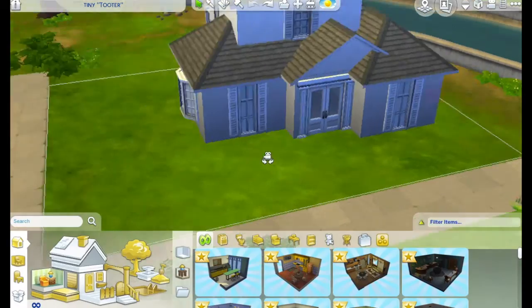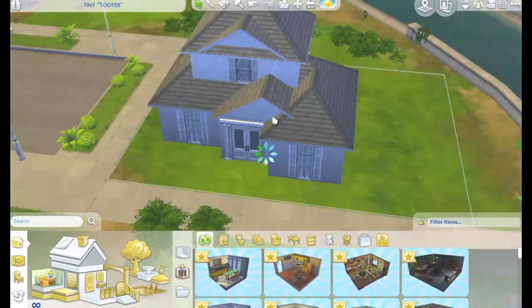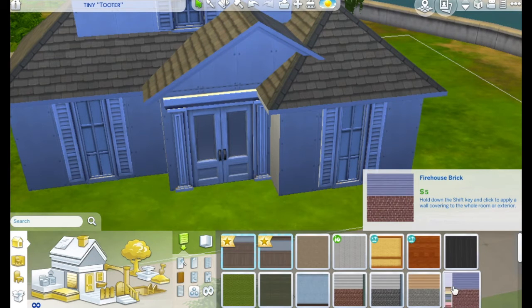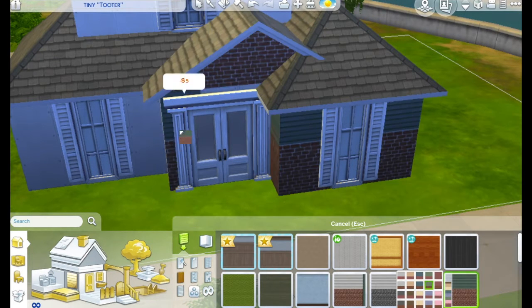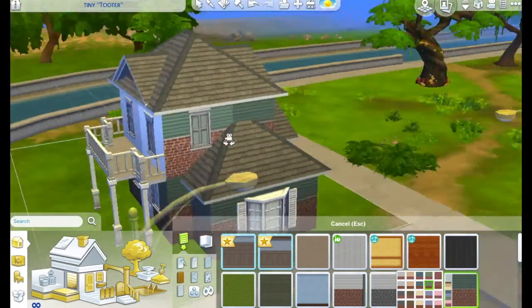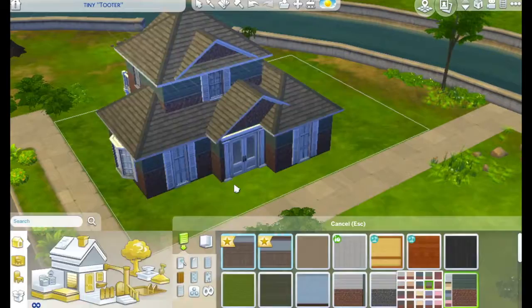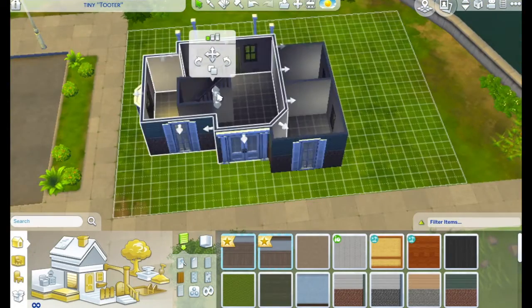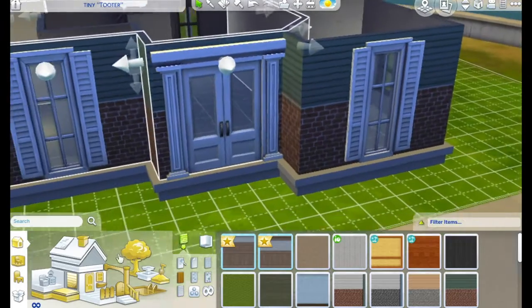Hi everyone and welcome to the Sim Twins. I'm Brie and today I am doing a shell build challenge. Basically somebody else built the outside of this house and the challenge is that you have to go and furnish it and make it look pretty. This was made by Zephrin underscore TV — that is their gallery name.